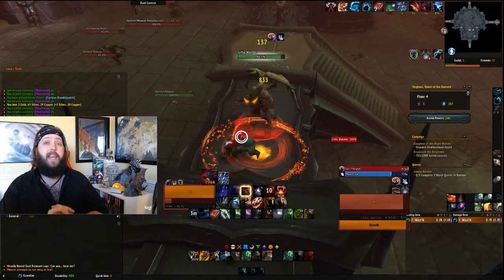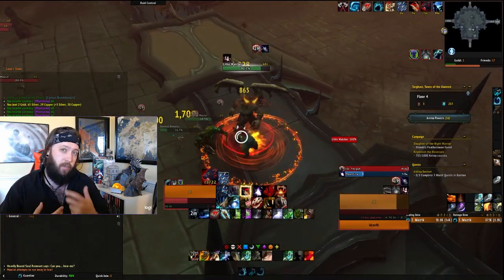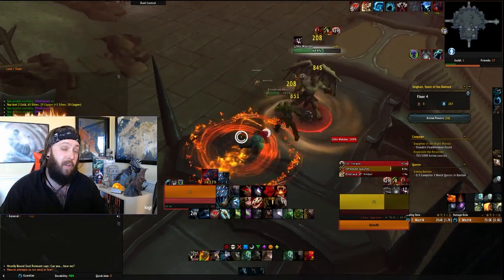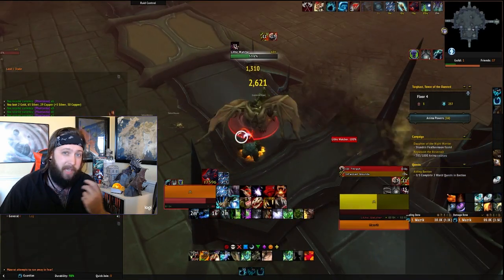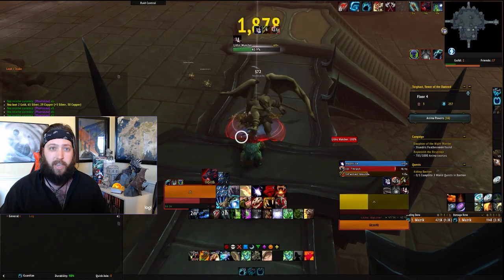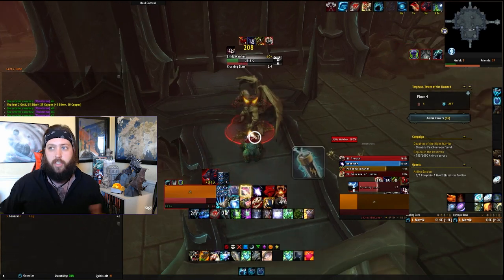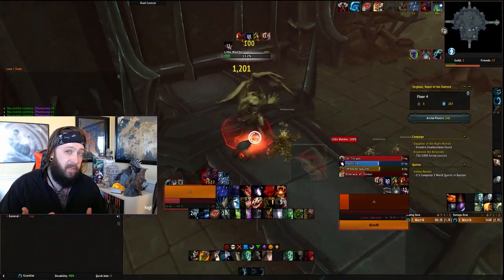Protection Paladin coming up next. With the rework that brought Holy Power back, having to use Shield of the Righteous is very important. I feel it's still a little clunky — everything in the kit felt great right up until the Shield of the Righteous uptime. The management of Holy Power felt a little clunky to me, and I feel that when your main active mitigation feels clunky, the spec doesn't feel as good to play overall.